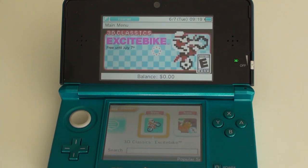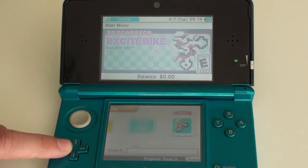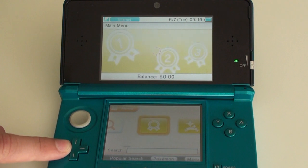This is the main menu. You see the balance now is in money instead of points.